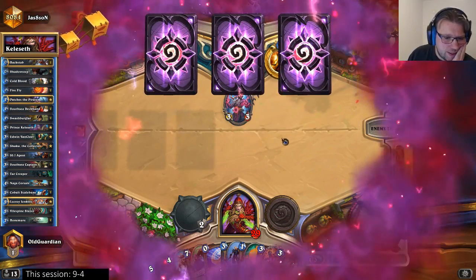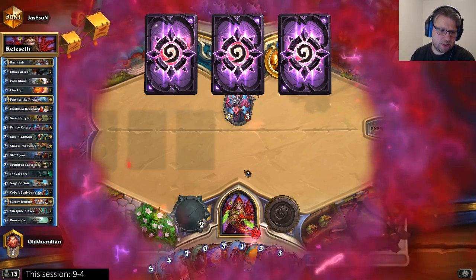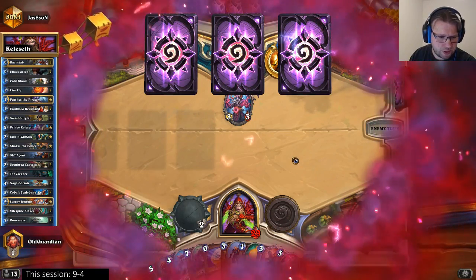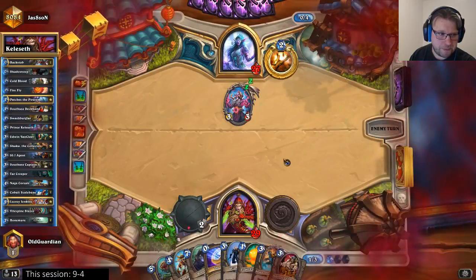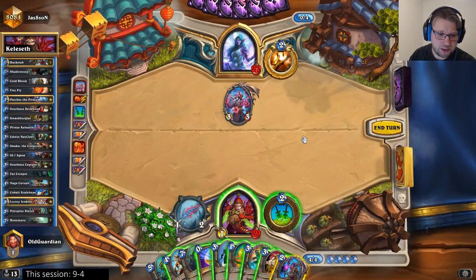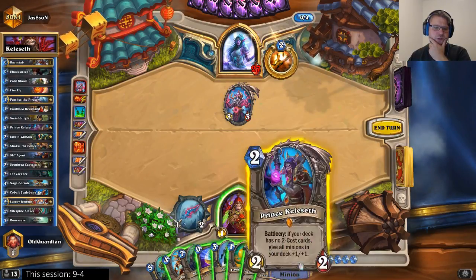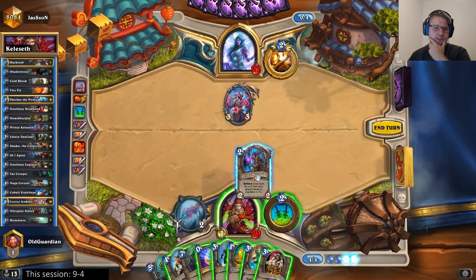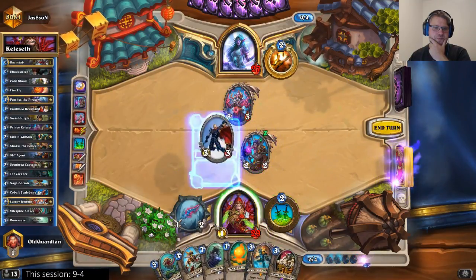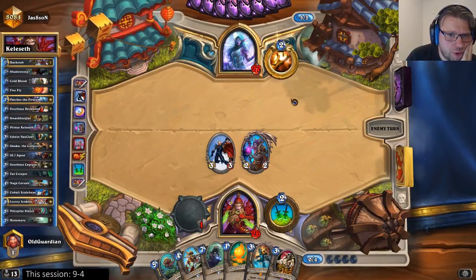Kazakus on 4 — that's pretty good for him. So now I need Flame Elemental into SI:7, probably to deal with the Kazakus. Establish a board. So far he has had pretty good stuff here, but so much depends on the potion he got. The Prince — Prince means I will play the Prince and then coin the SI:7. Now the Patches will be a little bit bigger, but we're also coming to the Dragonfire Potion turn, so problems are by no means over.